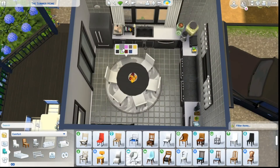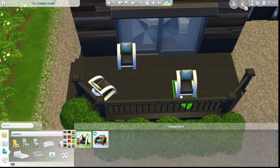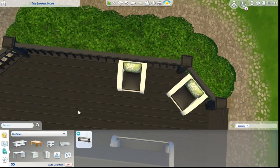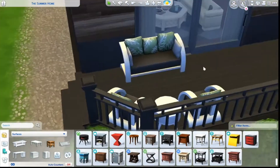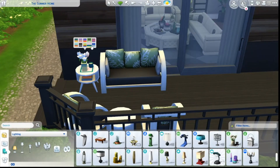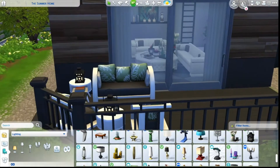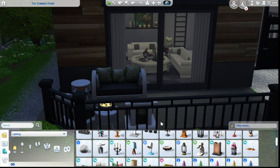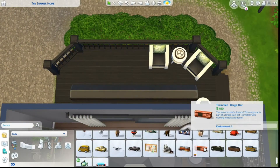Over here in the kitchen I changed the rug and the color of the chairs for a bit more contrast — it would honestly be better with a little more color, maybe some red or something. Out on the front porch we have these couches from the Seasons pack and another Tiny Living side table in white. I also put a little toy house because I was thinking about the kids that might live here, though you can remove it if you don't want it.